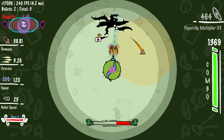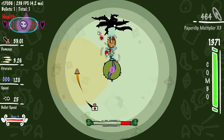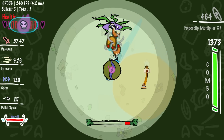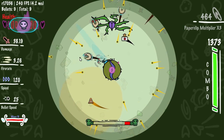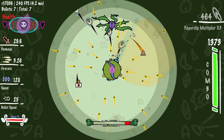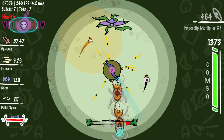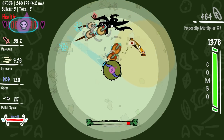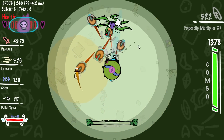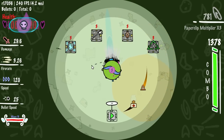Hopefully the boss doesn't do the pattern where it sits in a damage-immune state. Do I do more damage if I actually miss on purpose? I don't think so. Boss is toast — very nice. These bubbles are not really something awesome unless they combo well with something else I'm not aware of right now.